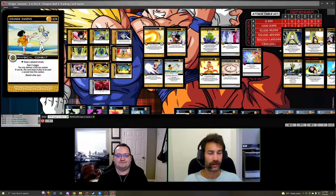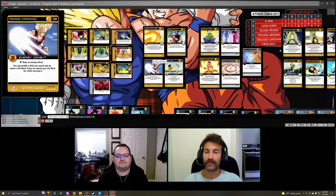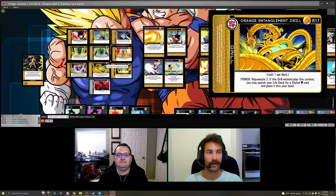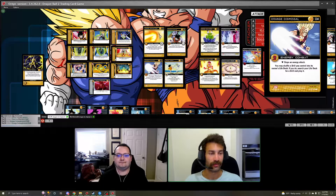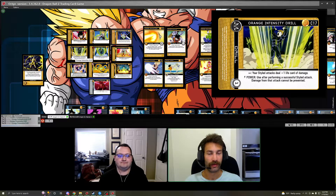Moving into blocks, we recommend two of each physical and energy block. Orange Obstruction has some anti-anger and endurance, and what's really nice is that if you used your mastery entering combat to destroy a drill and search for a different one, you can recover a drill from your discard pile — a nice way to go net-neutral on drill state. We also recommend Orange Dismissal: we have several drills with 'enter play' effects like Examination Drill or Entanglement Drill, and you can activate Dismissal to get an extra block as well as additional filtering, and cycle out drills like Possession or Intensity Drill to put something else out.